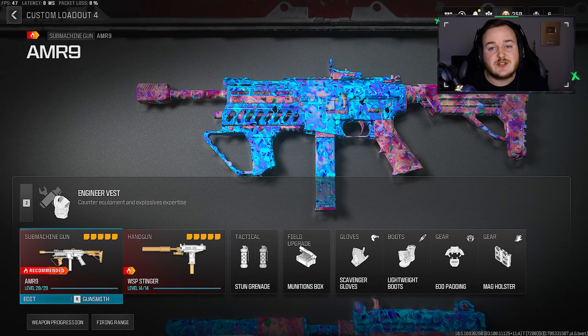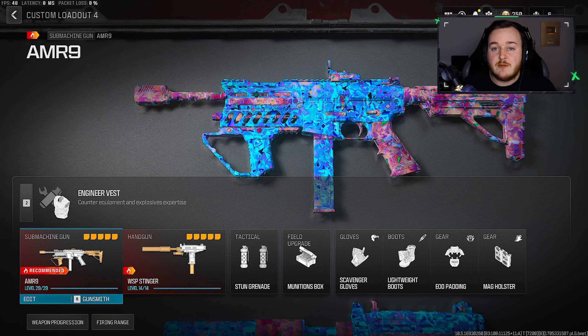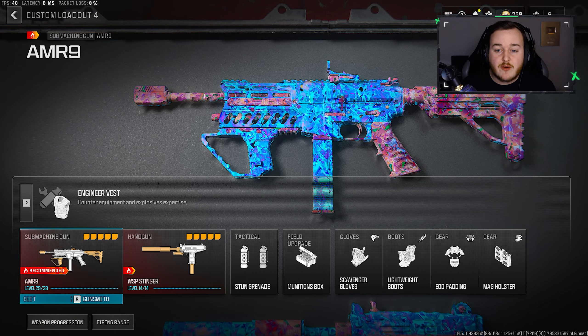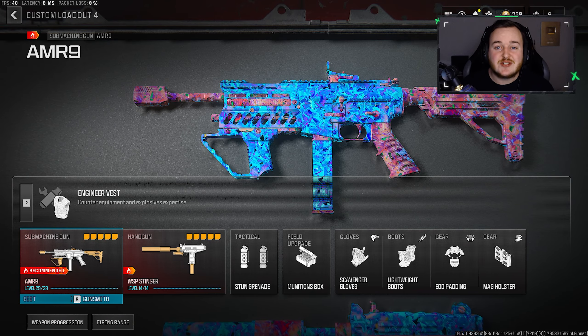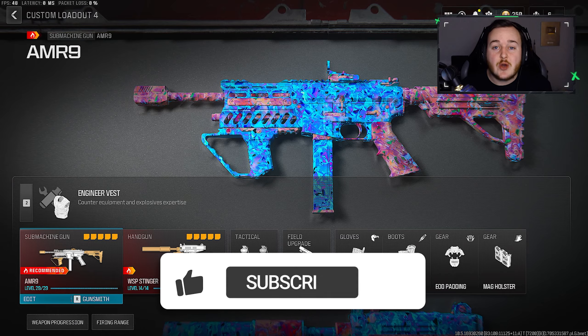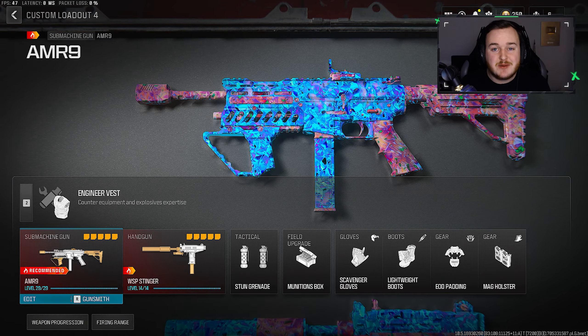Try this build out and let me know in the comment section — what was your highest kill game? Can you drop any nukes with it? What do you think about the class setup overall? We dropped over 350 kills and 4 MGB nukes, you really can't beat that. So if you guys are new here, enjoy today's video, hit that like button, hit that sub button, hit that bell. Thank you guys for watching, and I hope you enjoy.